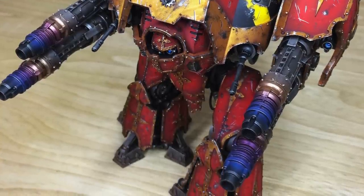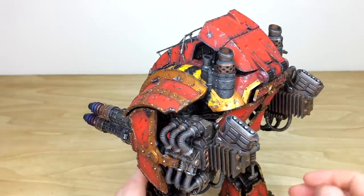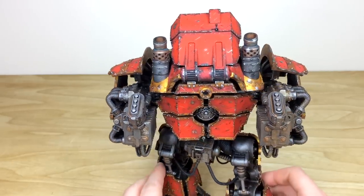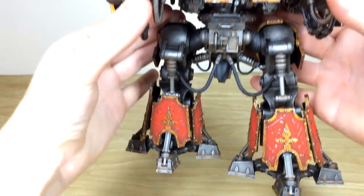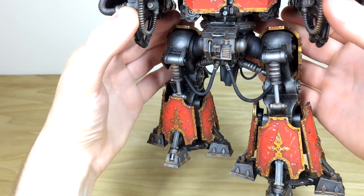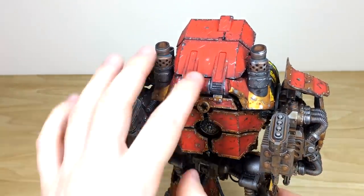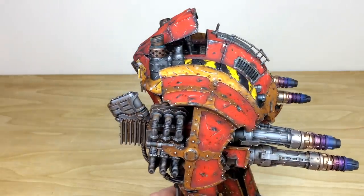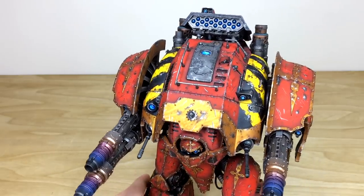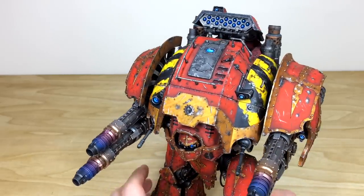Incidentally, these models look really good in red — I've seen them in lots of different colors but red makes it a very standout standalone piece. Moving around to the back, the metalwork has got chipping, scratching, and weathering added to it as well, to really make it look extremely battle-worn as per our client's request. All the extra details at the back are picked out and highlighted, and the metalwork looks extremely ancient, as you'd expect from these very ancient titans. I also love this lifting missile rack — it's a really nice way to showcase the missiles, and every little lens is picked out.